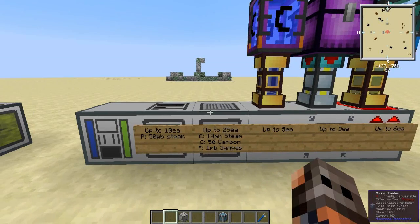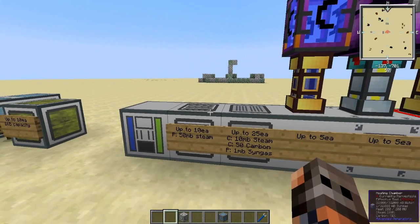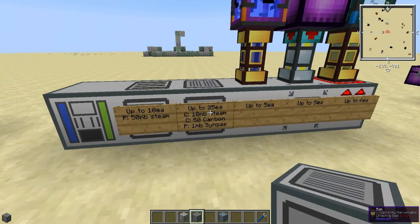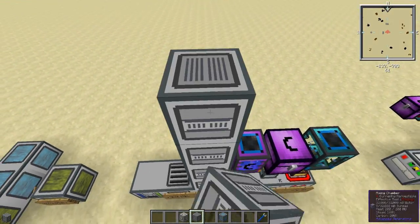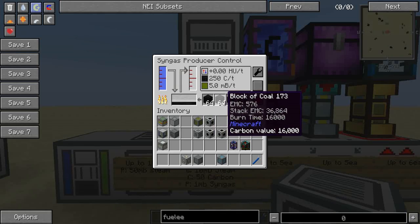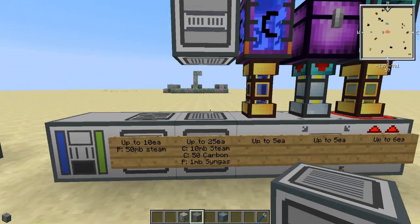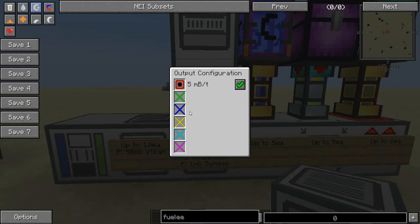There is an ideal setup for this. I don't remember exactly what it is, but I want to say it's at least five mixing chambers for every heating chamber. Just like the other one, it's freeform. You can put up to 25 mixing chambers and up to 10 heating chambers. The interface here — I'm just pumping in blocks of coal. It's making five millibuckets a tick; if we knock some out it goes back down to one, so it makes about a millibucket per mixing chamber.